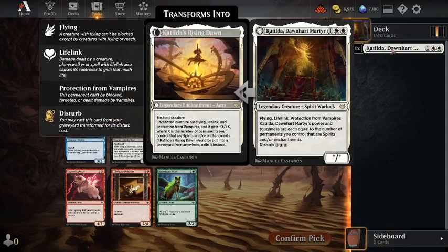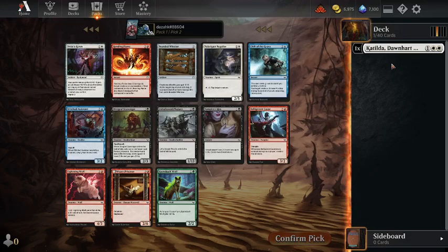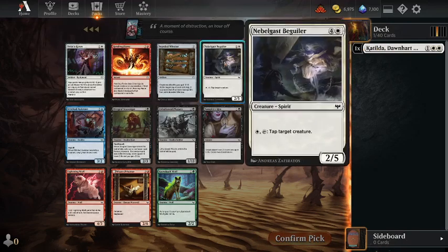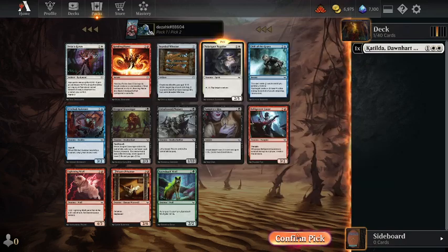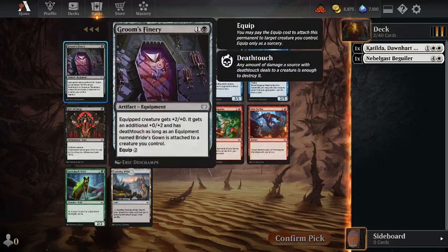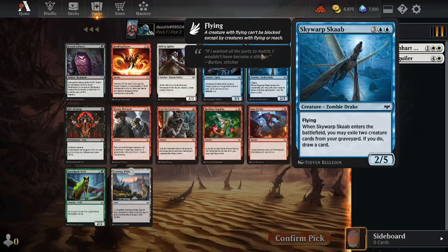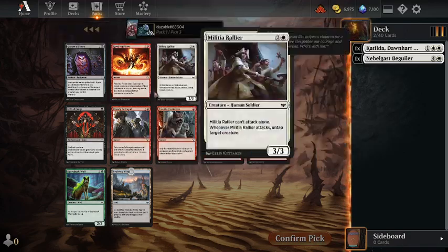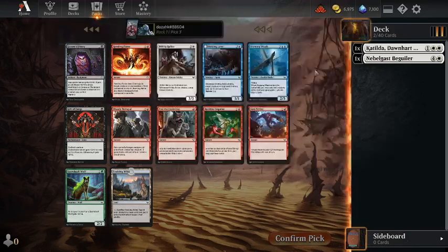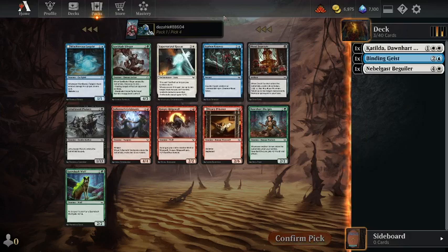I think I'm committed — usually you pick the best card in the first five packs, but I really want to play this card, so I'm going for a slightly less good card: Nebelgast Beguiler. Oh look, another Rending Flame — oh my god, the Red Burn deck I could have had. Binding Geist is a Spirit. If we just get Spirits and Enchantments, Catilda's going to be awesome — that's my theory. I've got to ignore Rending Flame. It feels terrible, but Mischievous Cat Geist is good.